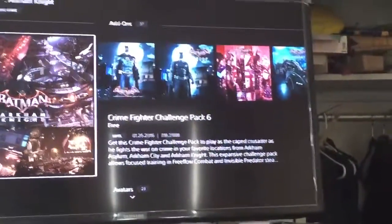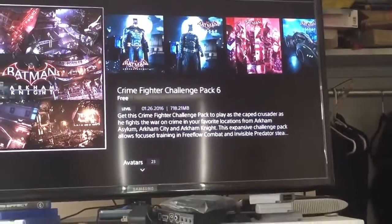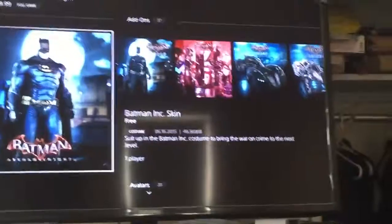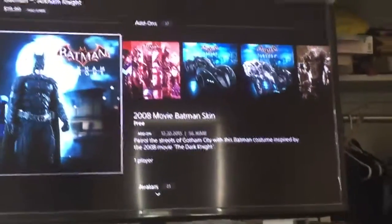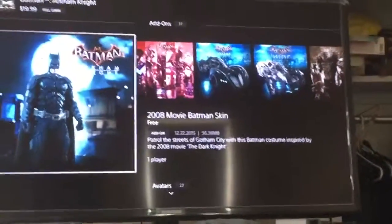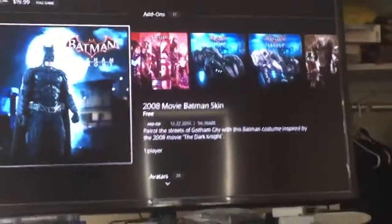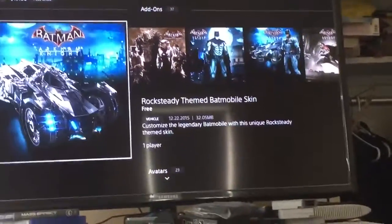I'm not sure if this is a fighting thing or a map — pretty sure it's like a map. Next, Batman Ink skin from the Batman Ink series by Scott Snyder, I'm assuming. 2008 Batman skin, I'm assuming they mean. Nope, not furry, not furry. Rock City Fiend Batman mobile skin.